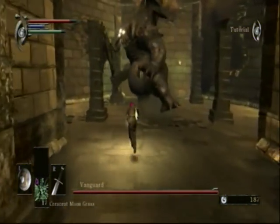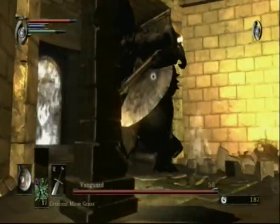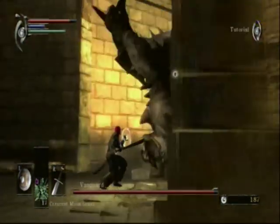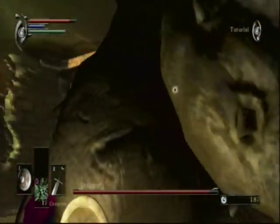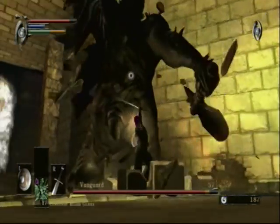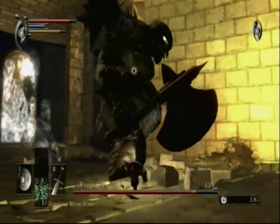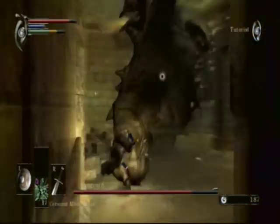Here we have the Vanguard. Best thing to do against this guy is to stay behind him, and be very careful about his axe, because it has a huge swiping range and it will take you out in one shot, pretty much, in most cases. So make sure you're careful fighting this guy. When he flaps his wings, if you can get him in a cycle of doing that over and over again, that is very suggested.